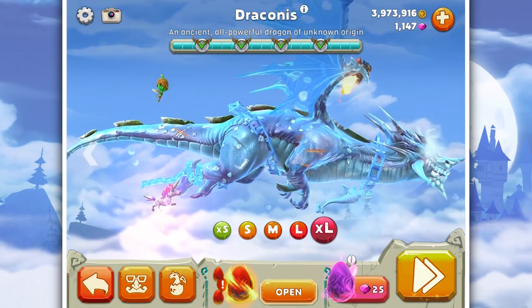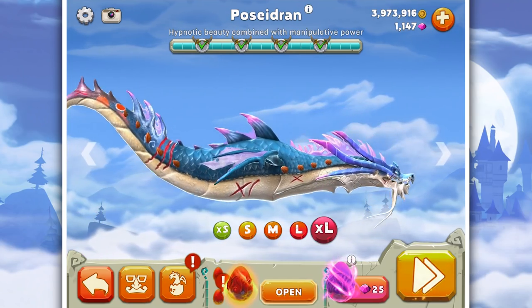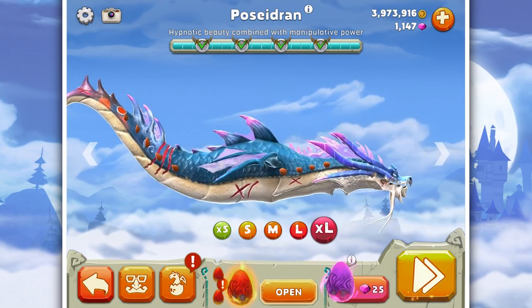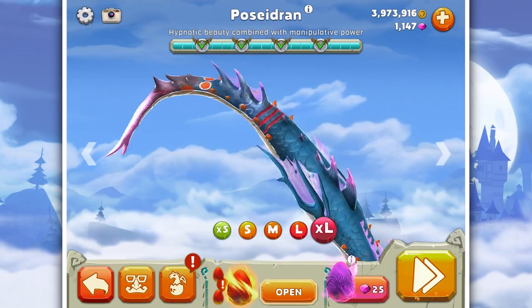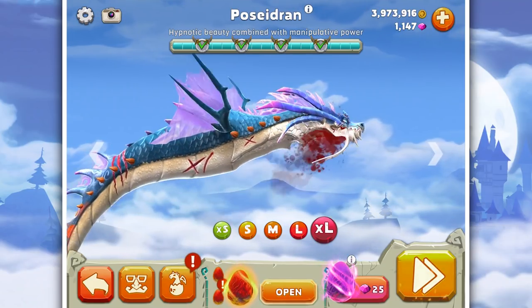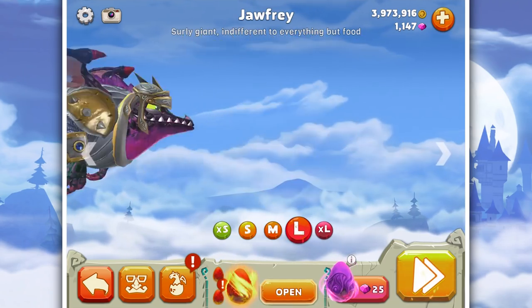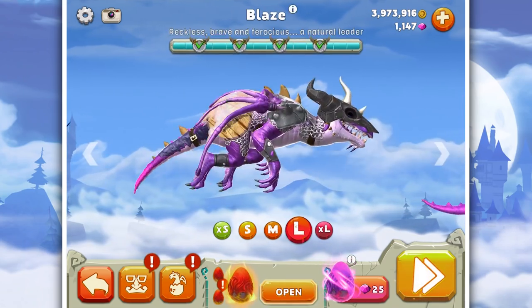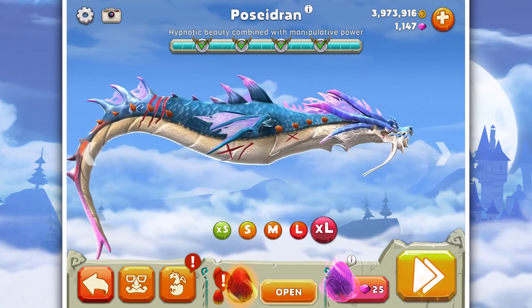The game has been fully released now and Poseidron - one of the biggest changes - Poseidron is now an XL Dragon. I'm so glad because Poseidron was my favourite. Something about the way it handles and controls. Now it has all of the perks and benefits of Draconis. So now you only have three large dragons and two XL dragons, which is perfect.